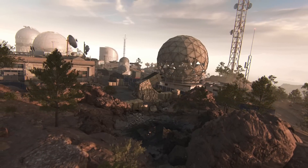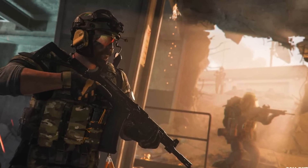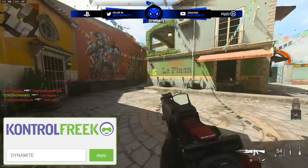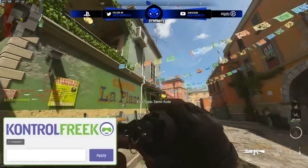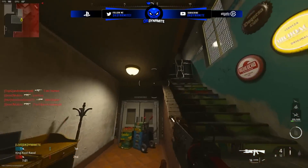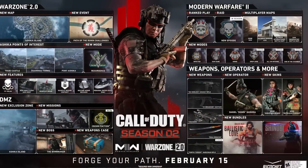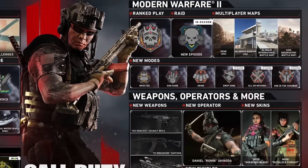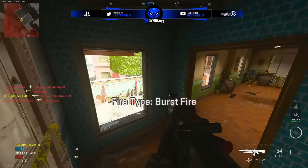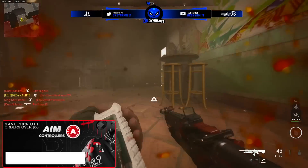Dome is a good map — I've always enjoyed it from MW2, MW3, Ghosts, and it appeared in Vanguard as Radar. Although it's good, maps cut from Al Mazrah and used for 6v6 should come out in between major content drops, not just at the start of a new season. They should drop maybe two or three weeks after a season launches, or in a drought month like January between season one reloaded and season two marketing — that would have been a perfect opportunity.